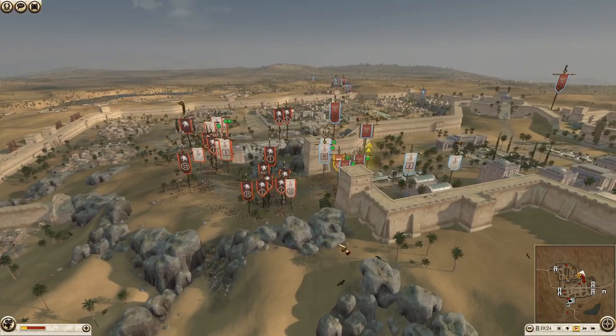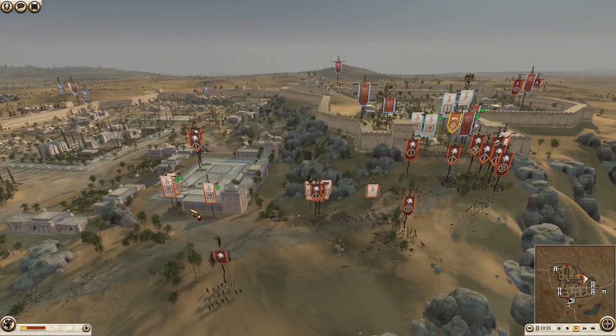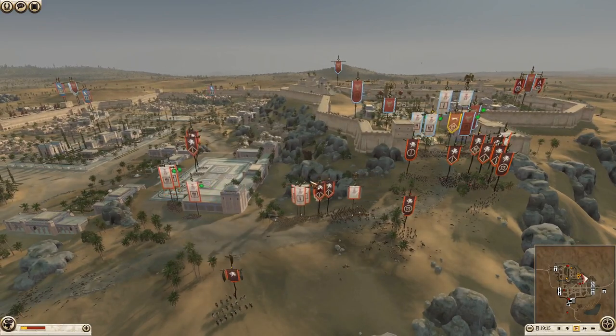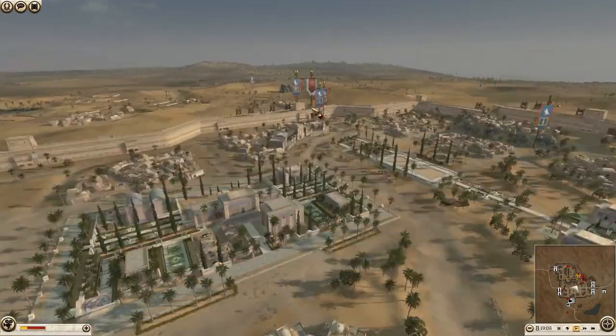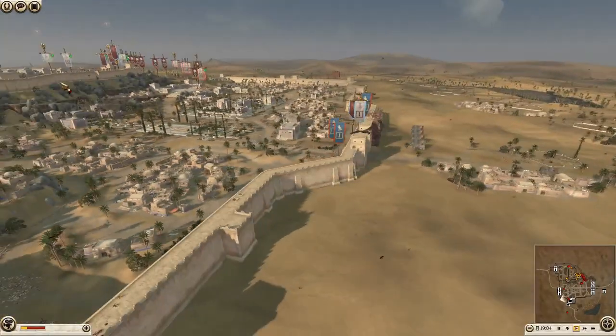They need every bit of ammo they can get. I don't think they've even got any Balearic slingers left - I think they've used all their ammo. Carthage looks like he's sending a sacred band all the way around to attack on the other side, which is not a bad idea but something they should have done a long time ago. I don't know why Carthage was here - this was Egypt and Swaybe beside him. Egypt's now just occupied killing, and Egypt's lost his general at some point.